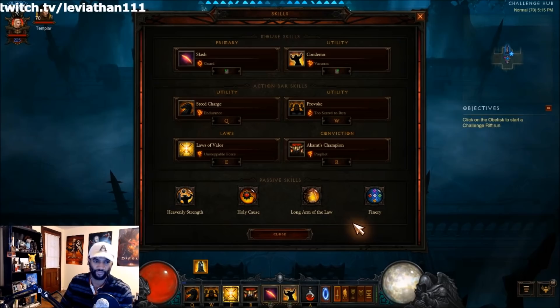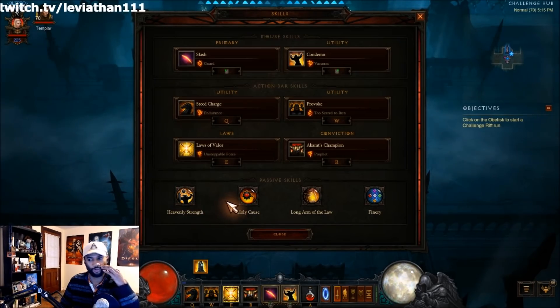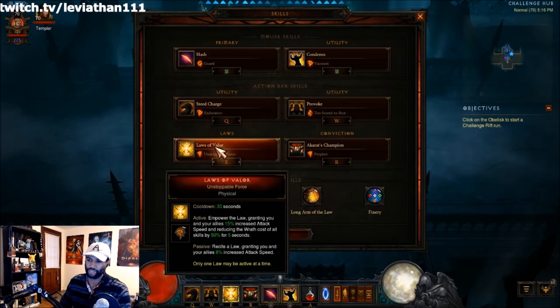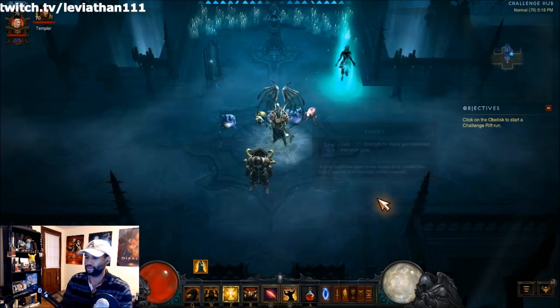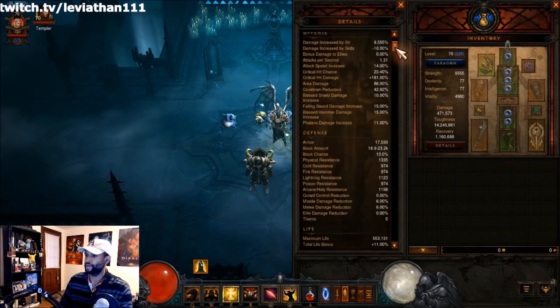Last but not least, Akarat's Champion with Prophet gives you a cheat death and makes you tankier. We don't have the Indestructible passive, so this is your way to stay alive in sticky situations. For passives: Heavenly Strength for wearing a two-hander with a shield, Holy Cause for damage and healing, Long Arm of the Law to keep that buff up longer, and Finery which increases your strength based on sockets in your gear.